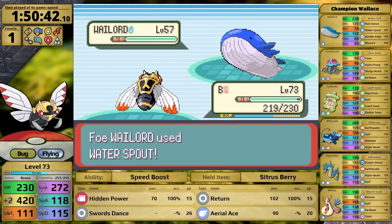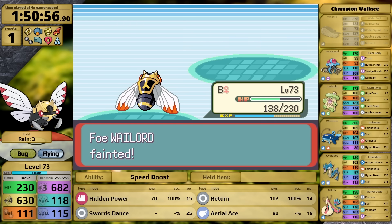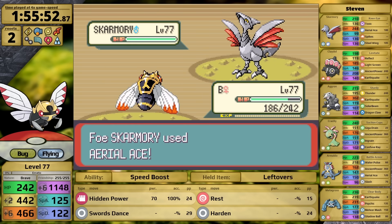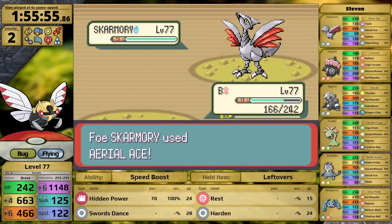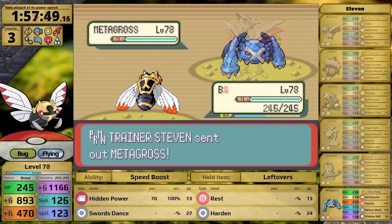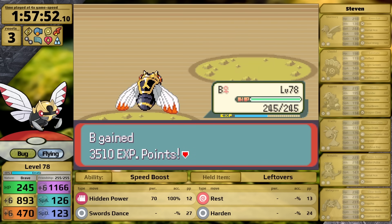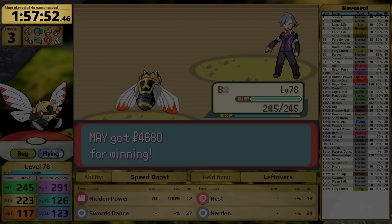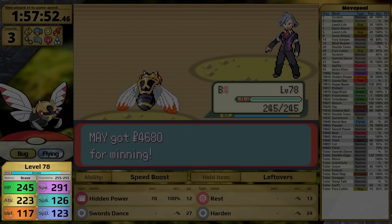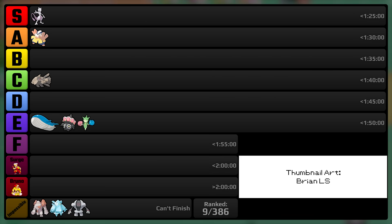Juan and Wally are very easy, leading to Sydney. I teach Aerial Ace in place of Return but keep Shadow Ball for Phoebe. With the ability to bypass accuracy checks, Sydney can't do anything to me. Phoebe is completely trivial — one Swords Dance followed by Shadow Ball gives a free sweep. Glacia is easy as before, and for Drake I teach Return in place of Shadow Ball for better reliable damage to sweep his team with no resets. Against Wallace, Swords Dance once, take some damage but the Sitrus Berry recovers health, and knowing he won't fall I set up one more Swords Dance to plus four and sweep his team. The strategy is the same for Steven — Hidden Power, Rest, Swords Dance, and Harden with Leftovers for healing, and Ninjask is level 77. The Skarmory gets two critical hits causing resets, but after that Ninjask is fully set up and crushes all of Steven's Steel and Rock types.